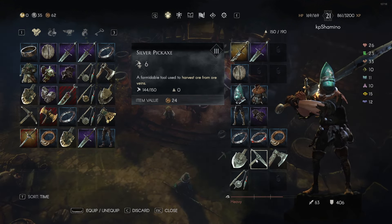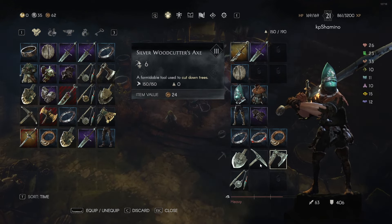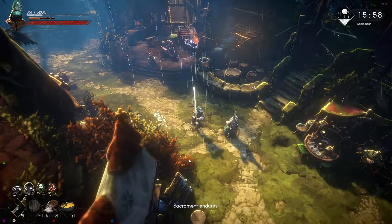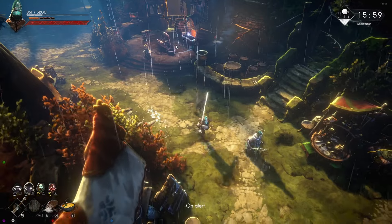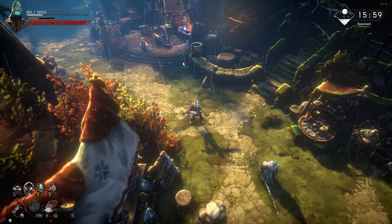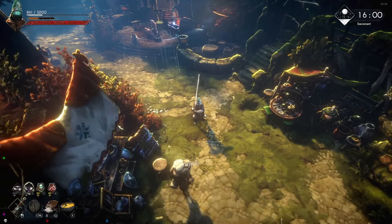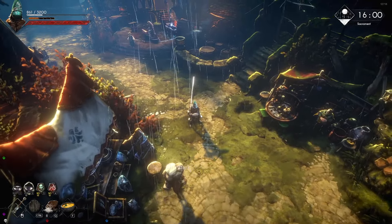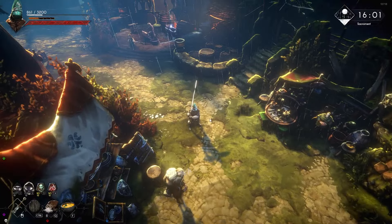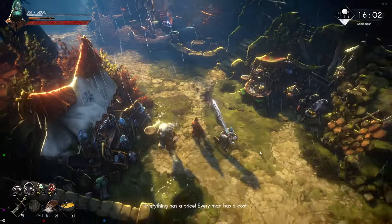Same with the axe — it takes less time to chop a tree with the silver axe than with the copper axe. So where can you buy them? The game has a system that upgrades vendors to higher tiers. Every vendor starts at tier one, so initially vendors only sell tier one items. If you upgrade a vendor to tier two, they will sell tier one and tier two items.